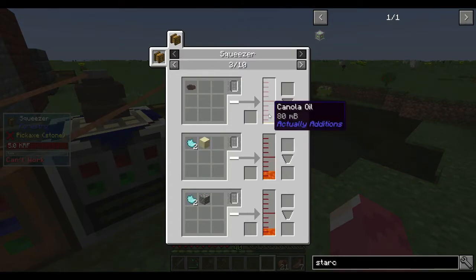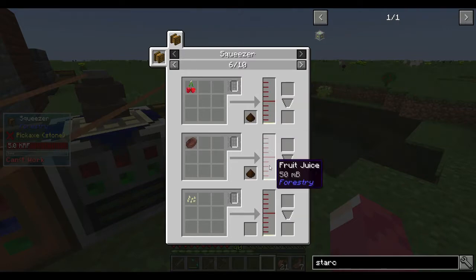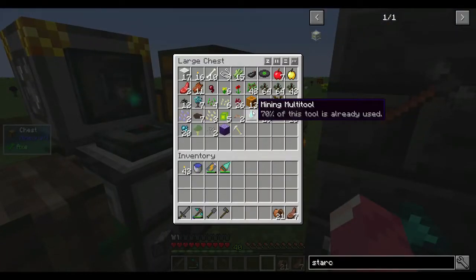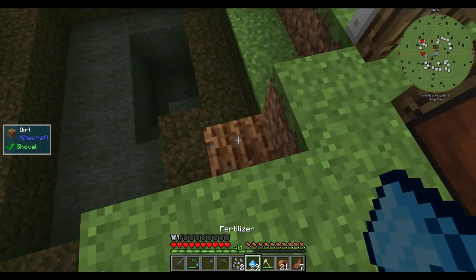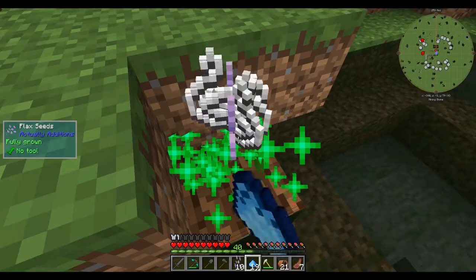We need to start getting some seed oil. We don't have a bunch of seeds - probably the best bet is not cherry though. The best bet will be something we can farm easily, like pumpkins. We have pumpkins but no way to automate that one yet. We can take flax - we have fertilizer, we have the drill. We're getting flax seeds pretty fast.